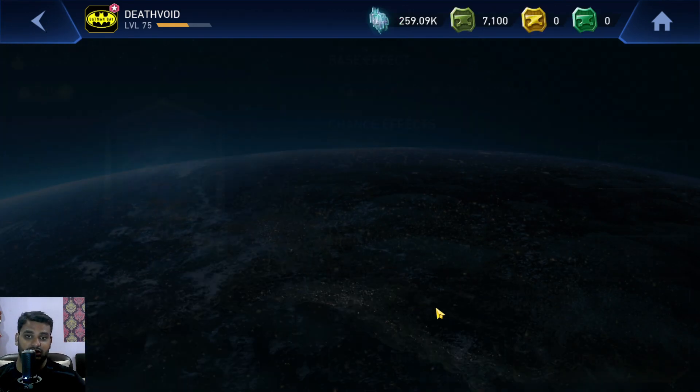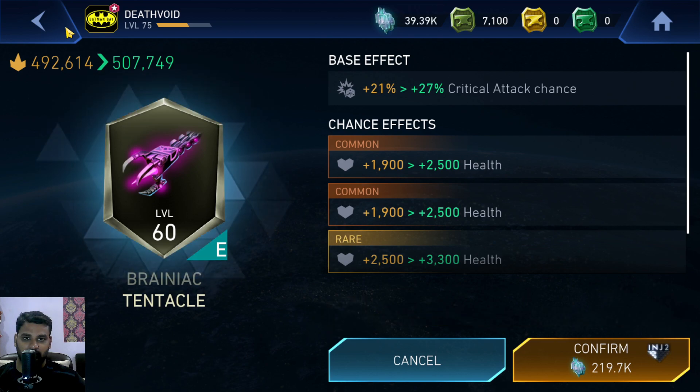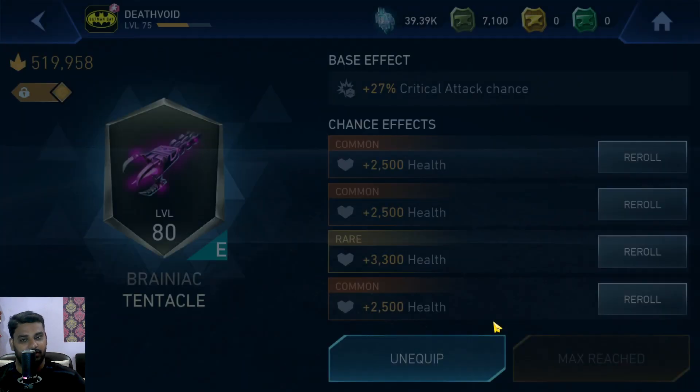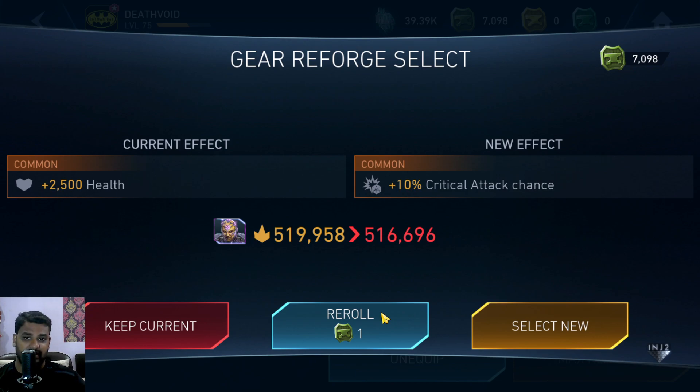We can do this one more time on the last piece of gear and get it to level 75, or maybe just take it to level 80. I shouldn't have too much health on Brainiac, so I'm actually going to try to put Brainiac into a damage dealer build. I'm going to replace all the health with attack. We don't need any CAD or CAC, so what we need is fast attack, a little bit of defense, and then all the rest should be attack.